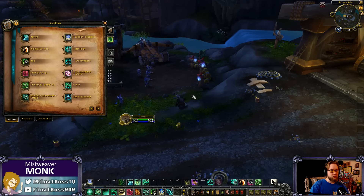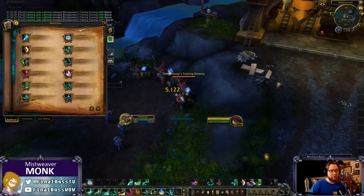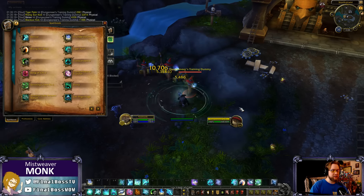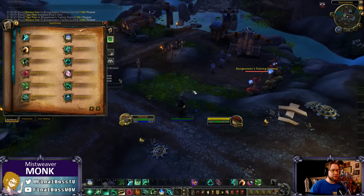You can still DPS. It's a pretty simple rotation where you use Tiger Palm in between abilities because it buffs the next one you use, and Blackout Kick can reset Rising Sun Kick. Basically it's a Tiger Palm → something → Tiger Palm → something rotation. You also saw Spinning Crane Kick, so you can AoE, or you can always spam Crackling Jade Lightning.